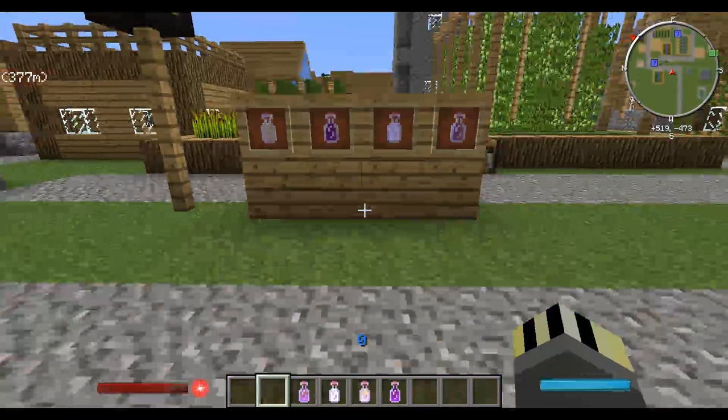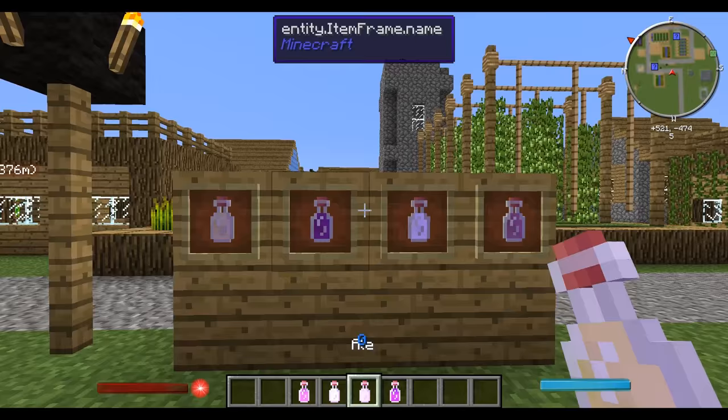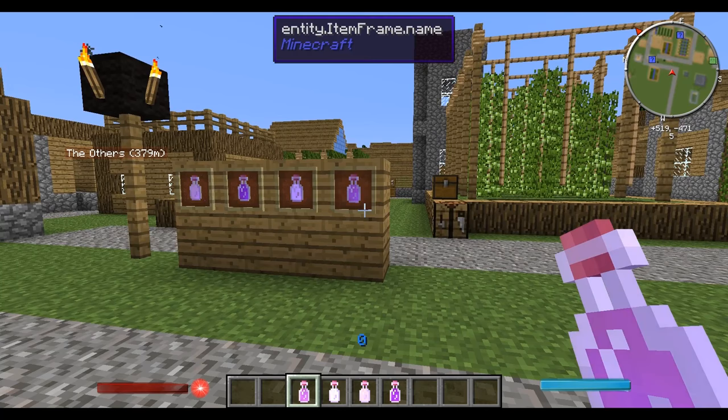So the obvious ones: ale comes from hops, wine comes from grapes, sake comes from rice — it's essentially rice wine — and cider of course comes from apples. We're going to look at how you can grow each of these crops.